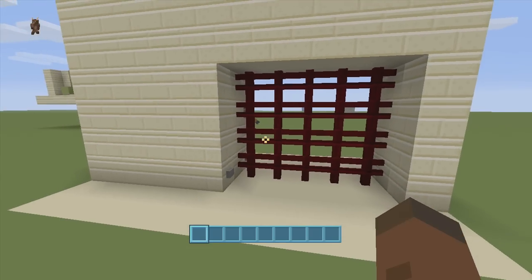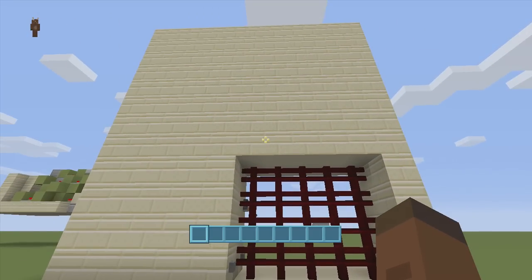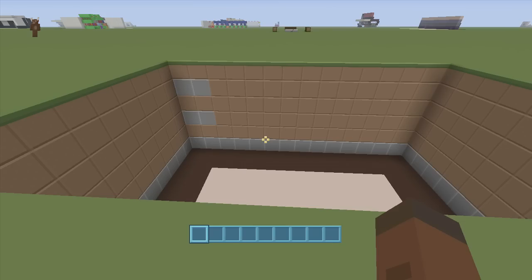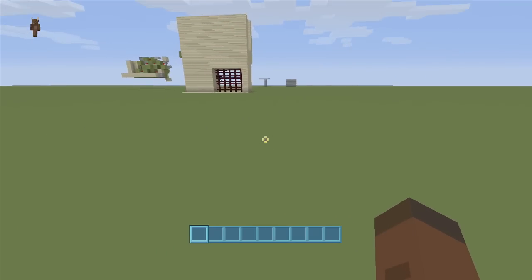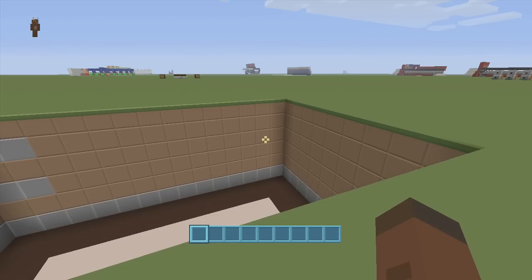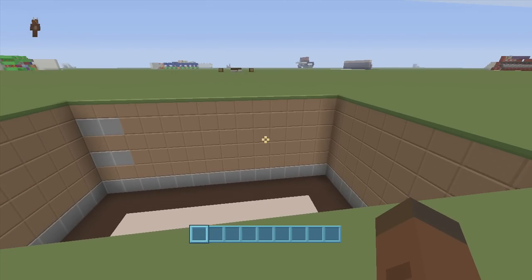So let's start building this thing — it's actually a fairly simple build. I'm going to be making my castle gate six blocks long. You can make this castle gate up to 15 blocks long, anywhere from one to 15. If you want to make yours bigger, you're going to need more redstone.